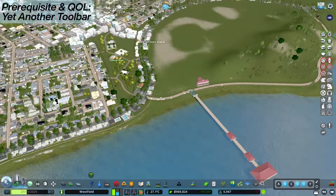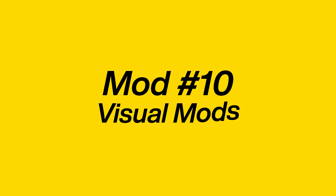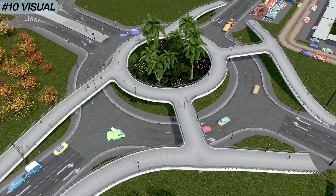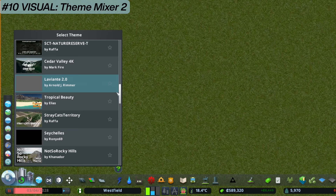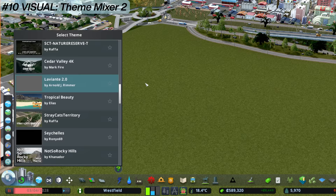At number 10, I have a group of five mods grouped together as visual mods - these are what make the game look the way it does rather than vanilla. Starting with Theme Mixer 2. You can see a little icon at the left-hand side that brings up this menu. You can download pre-made themes from the workshop. I'm using Lavianti 2 - clicking on it shows how it changes the look of the game. That's a start with Theme Mixer 2: pick a theme that works for you.